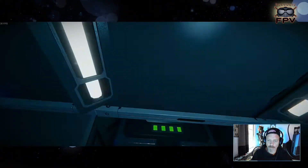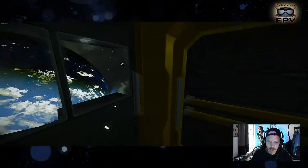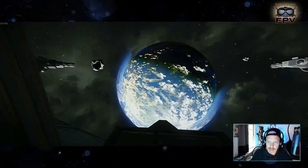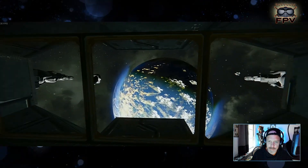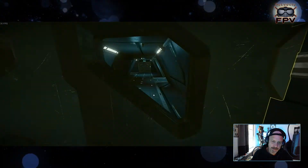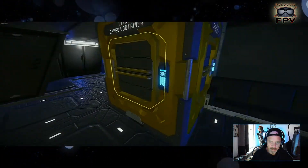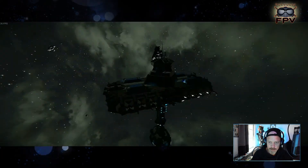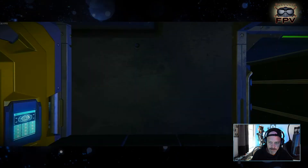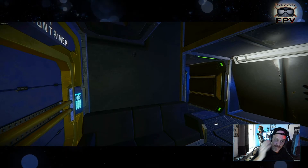Down here near the corner we have a front room with double-layered glass — this is the flight direction in normal position. And on the back there's a kind of watch room or visitors' room with couches, so you can take additional passengers along when you fly the station.